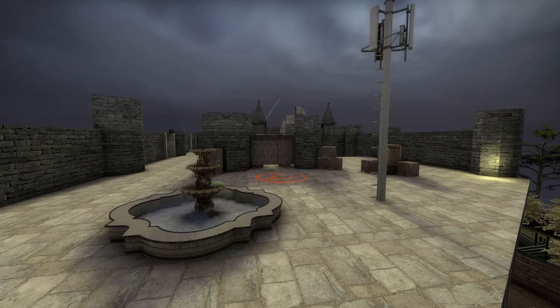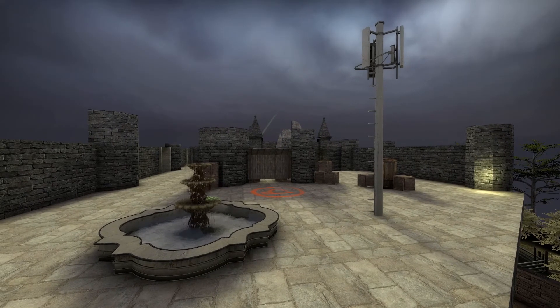Bombsite B has been one of the biggest struggles of the entire design process. Working out what to put on it has always been quite difficult. It's been a very large, wide open area the entire time I've been making the map and it's never had enough entrances. Bombsite B is likely to still go through more changes, but this is it in its final glory as of the start of beta testing. Changes probably won't affect the floor plan, but will affect the props and cover on the site itself. Adding more cover has always been a big priority because I always felt this site was a little too open. The 5G tower always makes me laugh every time the bomb goes off.